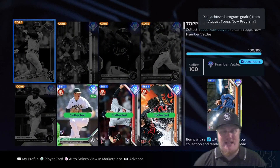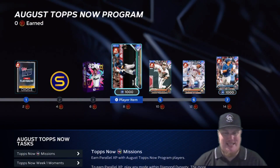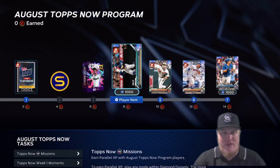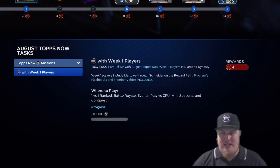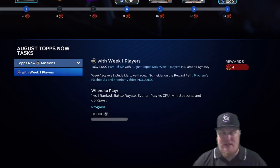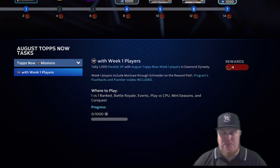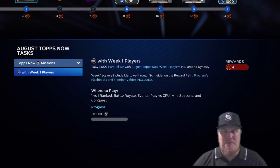Let me know in the comments if you got enough Topps Now players to bring Valdez to your team and how you're feeling about the first release of August Topps Now. Very small week, very low player count, but you should be able to run this no problem. The Topps Now mission is 1,000 XP, and Valdez and the flashback are included, so you can use Valdez to pitch and bring the hitters to your squad and start racking up that 1,000 XP as quick as possible. Get week one done!